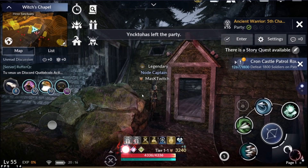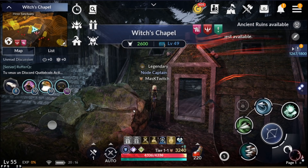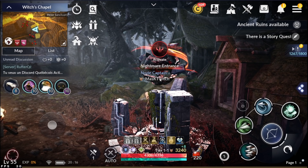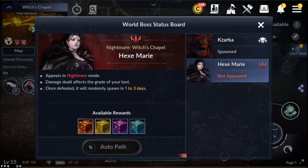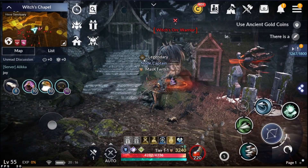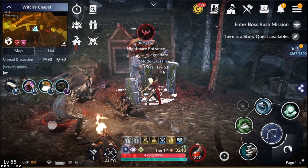So we have five-person dungeons, up to 46-person guild bosses, a world boss instance that about 20 people load into, and a world boss in nightmare mode called Hex Marie where up to 100 people can fight in an open PvP area. This boss has the best drops in the entire game right now, which really encourages people to participate in that world boss content.